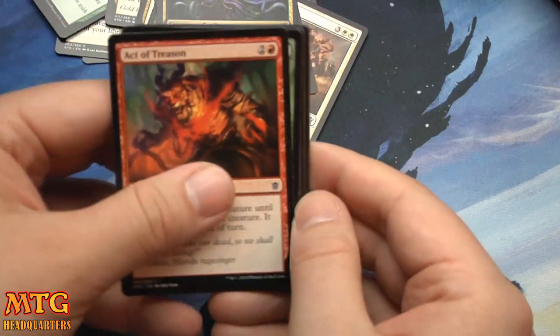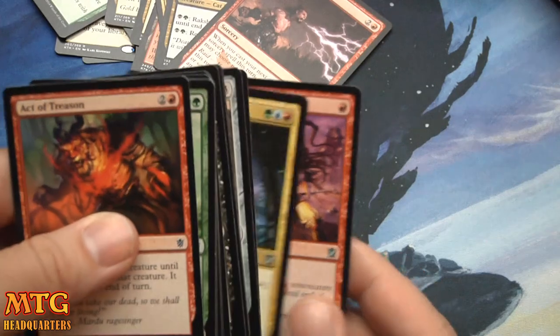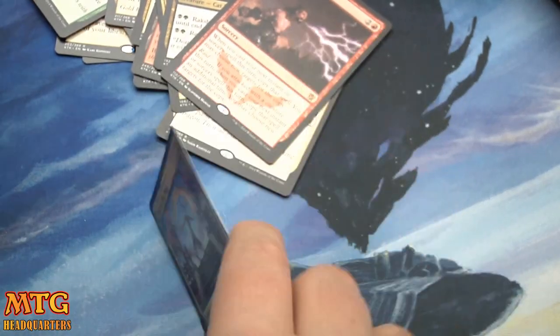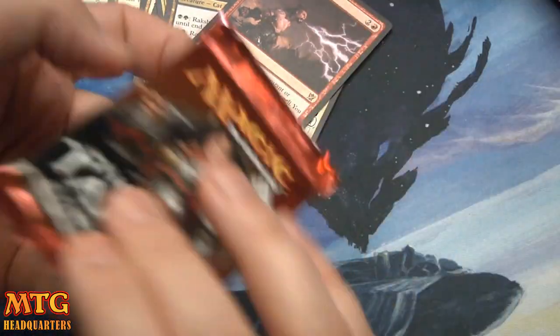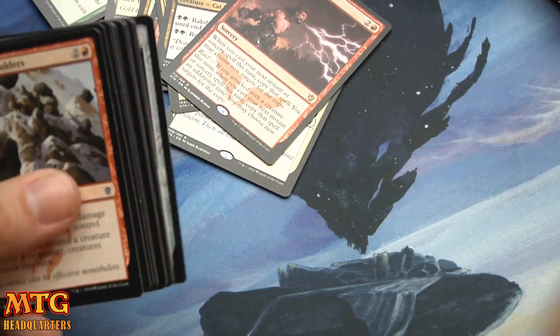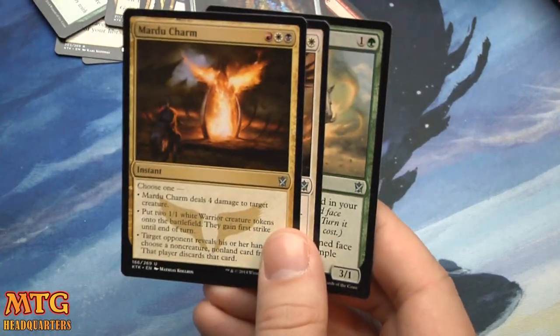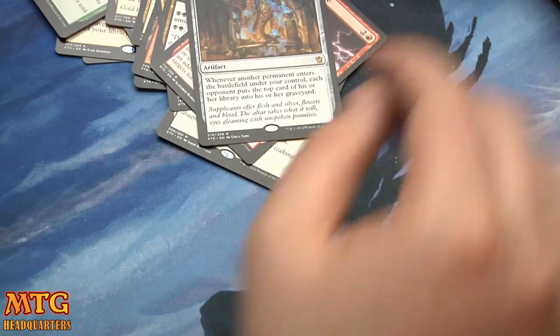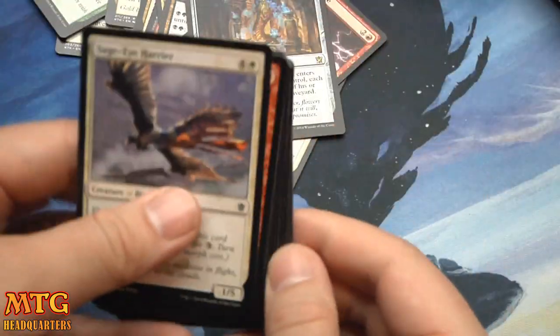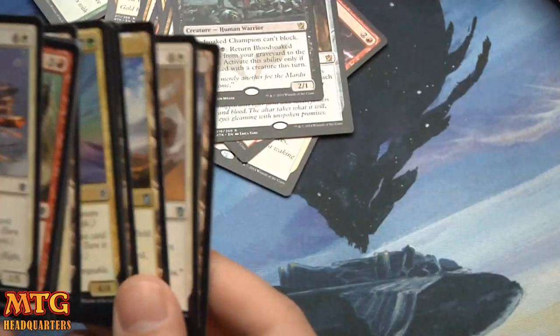Howl of the Horde. I'm always interested to see what homebrews are going on out there. I think Golgari — green-black — was already pretty strong near the end of last set, M15 or Theros block. Altar of the Brood. Blood-soaked Champion — yeah, keep those coming, I need two more for a playset.